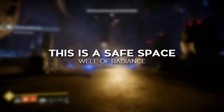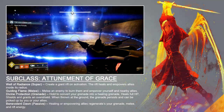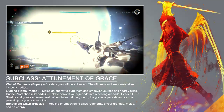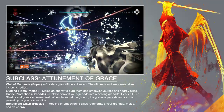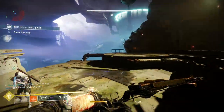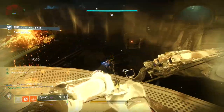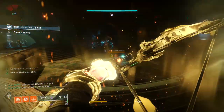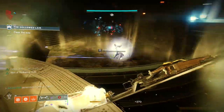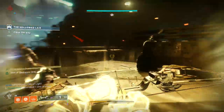The super ability for the Attunement of Grace is Well of Radiance. On activation, you place down a giant rift that lasts for 30 seconds and you generate 2 orbs. The Well of Radiance heals, empowers, and grants an overshield to all friendly units inside. It damages enemies on activation and burns them for a few seconds, but does not continue damaging them while standing inside the area of effect. The Well of Radiance can be destroyed in the Crucible by shooting at the sword at the center of the rift, so I imagine it can be destroyed in PvE as well, but I've never had that happen before.